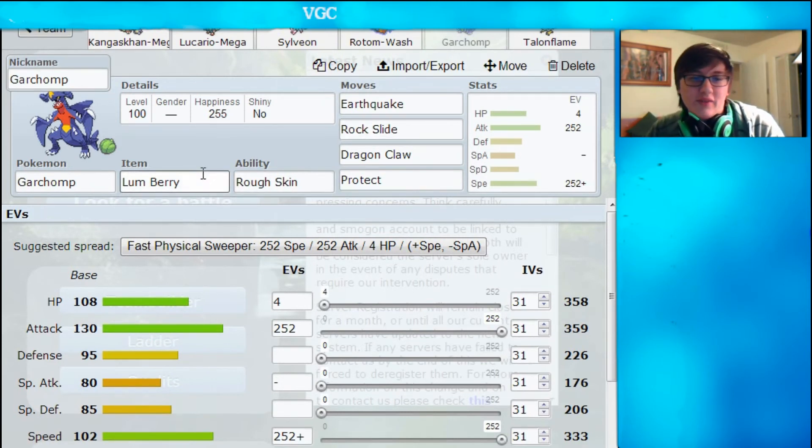And then we got the extremely standard Garchomp that everybody has seen — this Garchomp doesn't really need explanation. It's a Garchomp with Rough Skin, Lum Berry, Earthquake, Rock Slide, Dragon Claw, Protect, 252 Attack, 252 Speed, Jolly nature, and 4 HP.